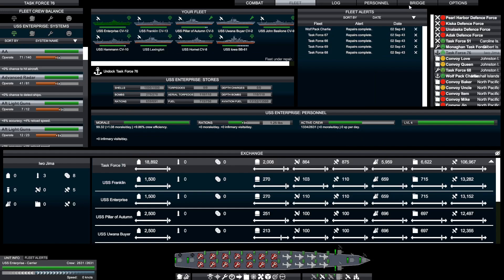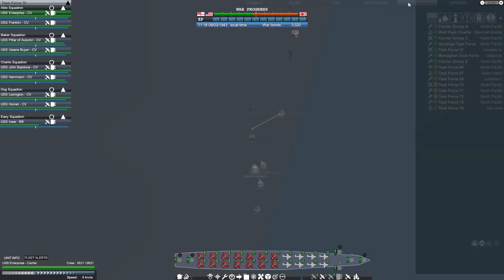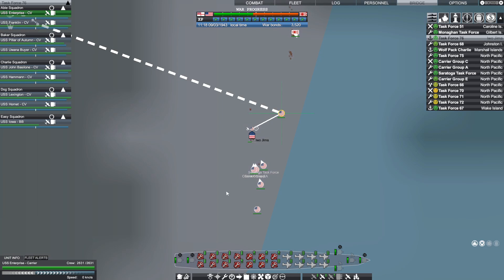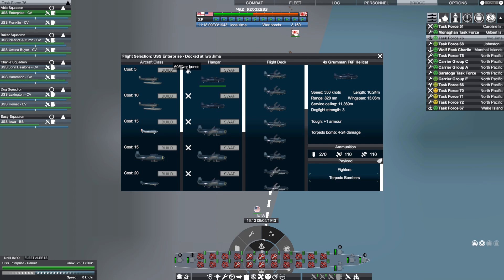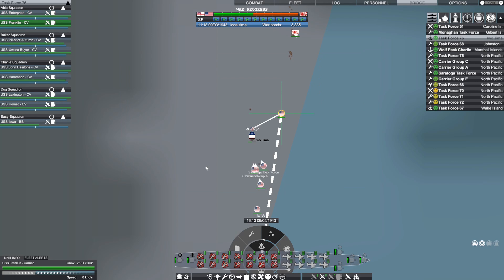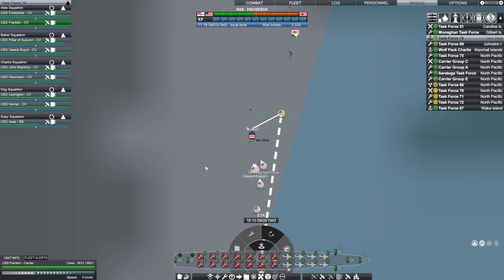With all of these available fleets, what I'm going to do is start upgrading the flights on all of these carriers parked at Iwo Jima rather than replacing what they currently have. It costs 605 war bonds to upgrade these ones, but then we can get rid of the old ones. We're upgrading to SB2C Helldivers, Corsairs, and Hellcats. We'll do that for all of these carriers — it'll take a little bit of time, but financially it should be kind of a wash.